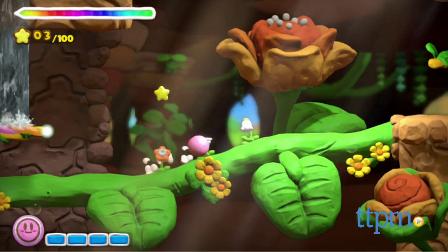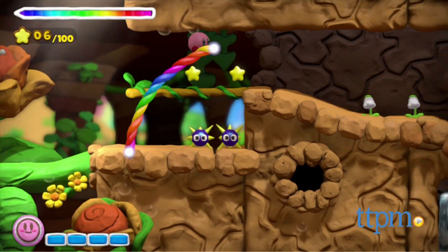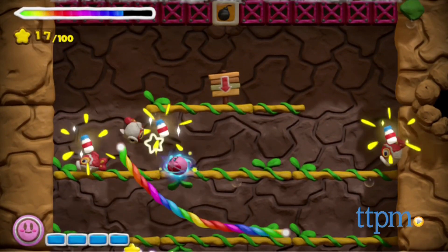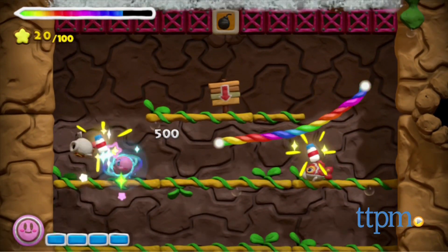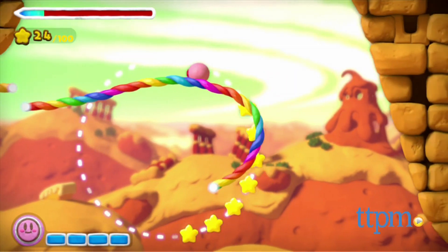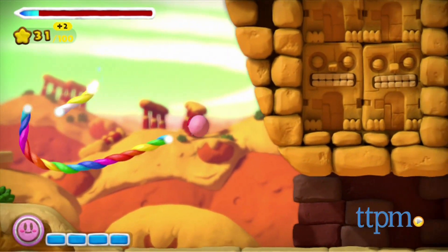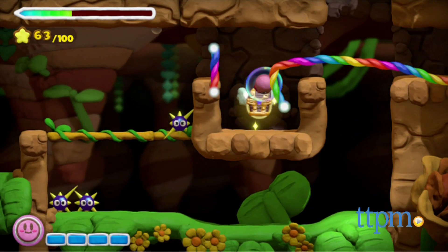Kirby is the little pink puffball from Planet Popstar. He likes to transform into different things, and in the Rainbow Curse, he is reimagined as a ball of clay. Kirby rolls and dashes through a colorful clay world, and players control where he goes by drawing a rainbow rope for him to travel along. You draw the rainbow rope on the screen of the Wii U's gamepad, and the idea is to place them strategically so you can get Kirby through the level while avoiding obstacles and finding the large number of hidden items.